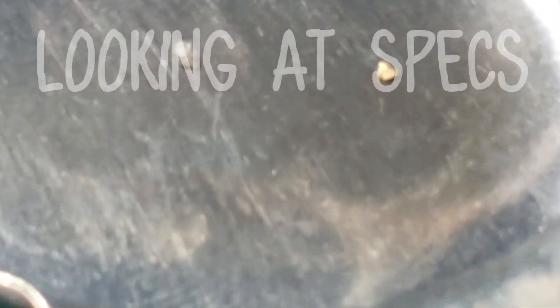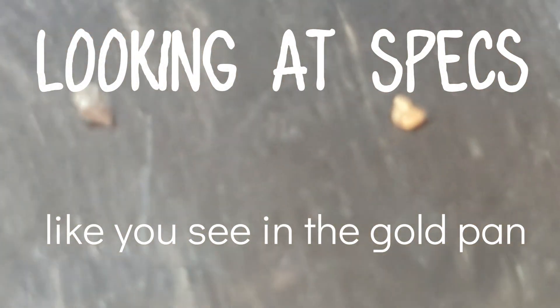Gold will be all sorts of shapes. Here we've got a speck of gold and a speck of pyrite together. The gold has got a much yellower luster to the pyrite. The gold is on the right and the pyrite is on the left.